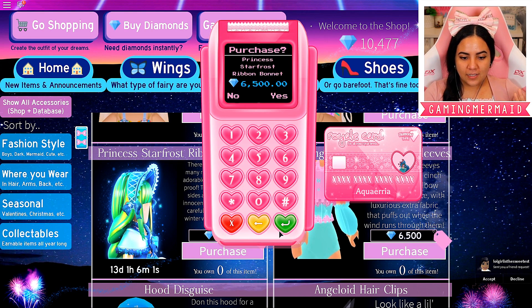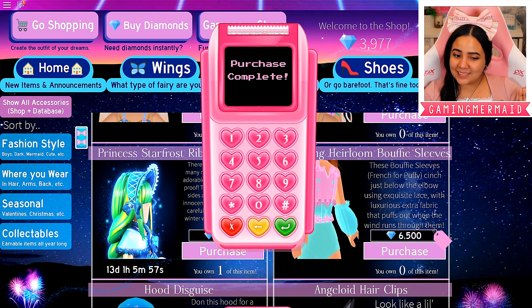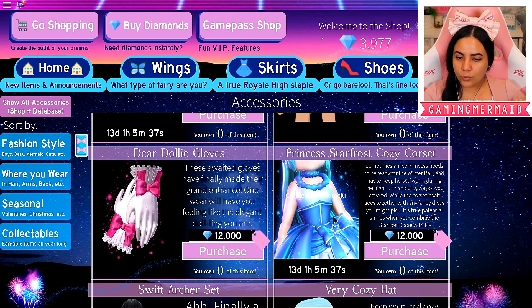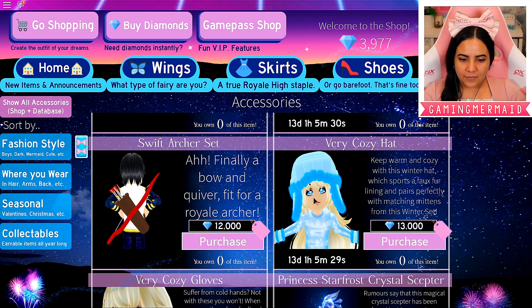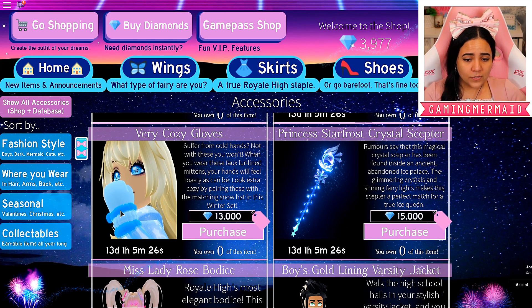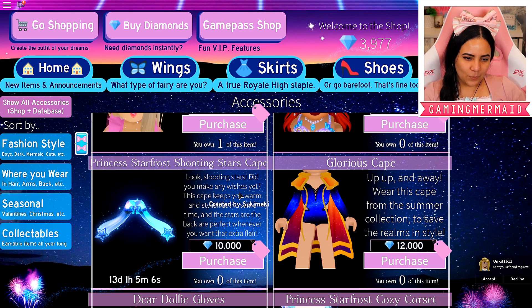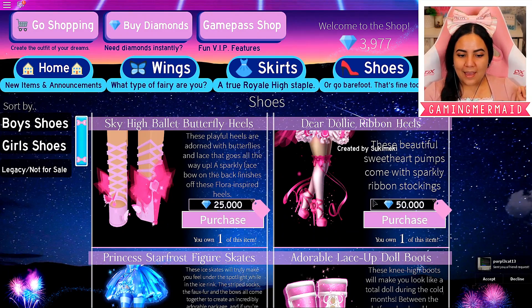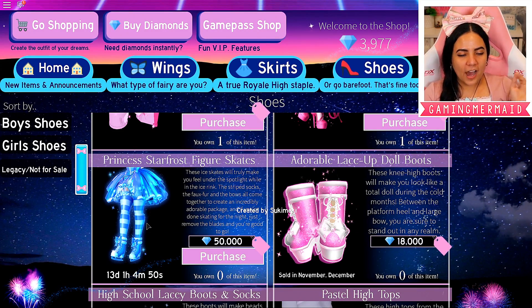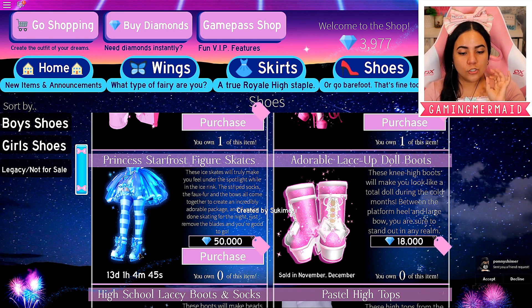I need it! Purchase. Yes — putting my credit card in. I am maxing it out today. Princess Star Frost cozy corset — oh my gosh, that is beautiful. The Dear Dolly gloves look amazing as well. A very cozy hat and gloves. I'm just going crazy over all of this. A scepter! And then we have the Princess Star Frost shooting stars cape. Do we have any new shoes? Of course! I remember seeing Makoto wearing these and I kind of went a little crazy because they are so, so cute.